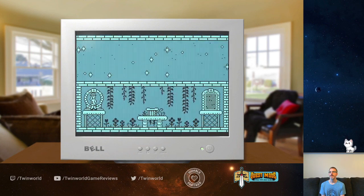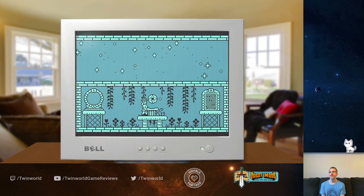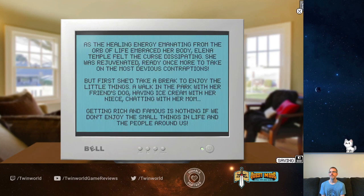We did it! We got the four pieces. As the healing energy emanating from the Orb of Life embraced her body, the Gilead Temple felt the curse dissipating — it was rejuvenated. Ready once more to take on the most devious attraction. But first, we can take a break and enjoy the little things: a walk in the park with her friend's dog, ice cream with her niece, chatting with her mom, getting rich and famous. There's nothing if we don't enjoy the small things in life.